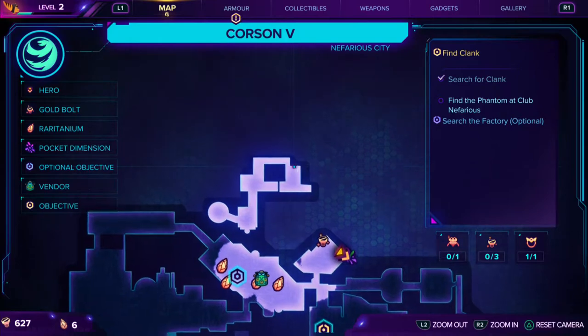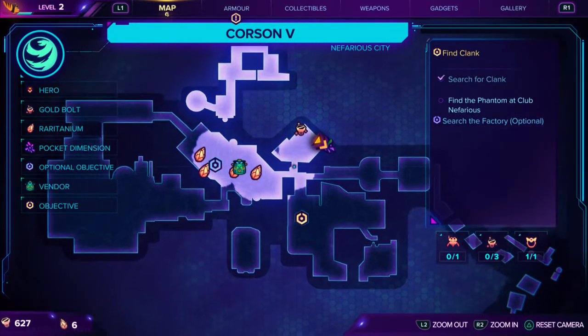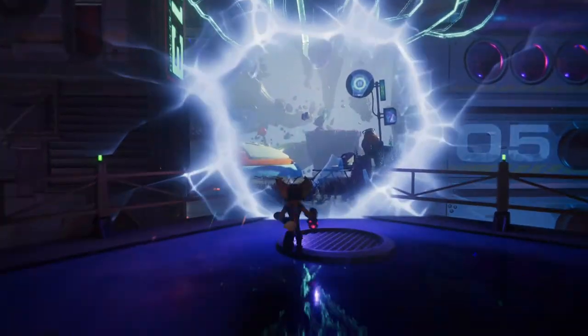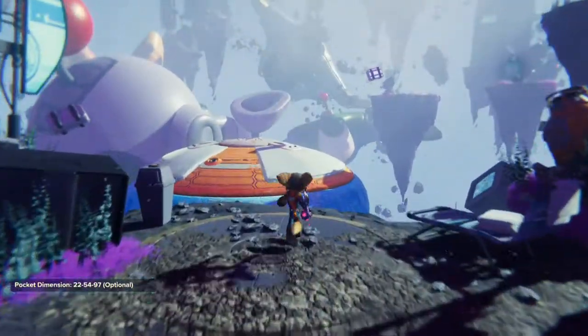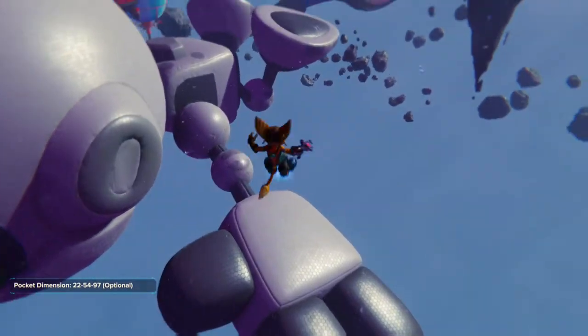So what you are going to do is spawn in, head over to the market, then make a left straight away and head over to the pocket dimension. You will also get another trophy here which is Booming — you can see that in the links and on the channel.